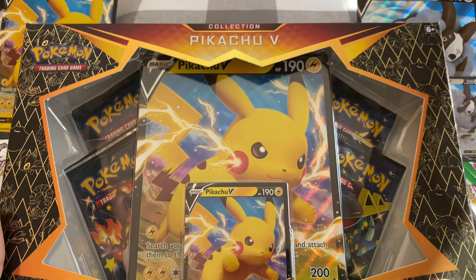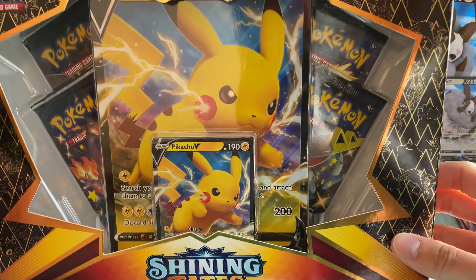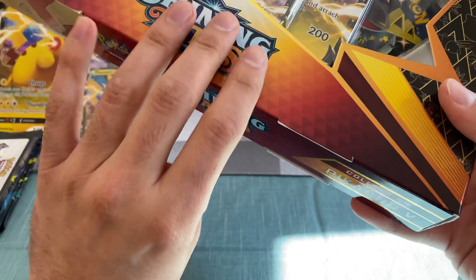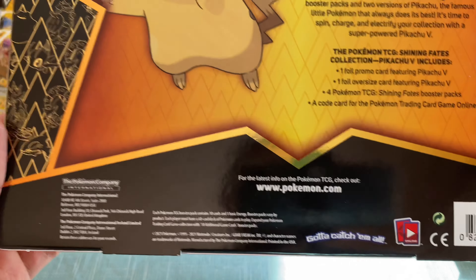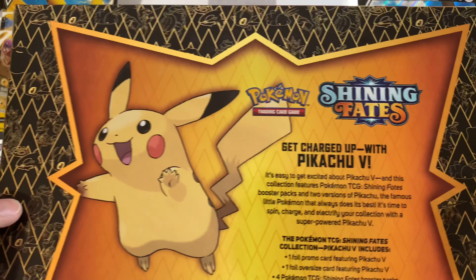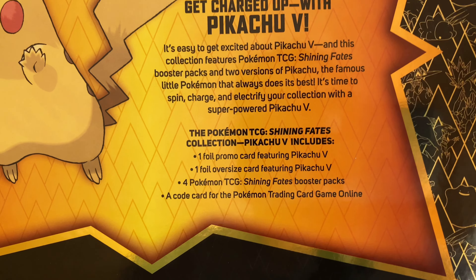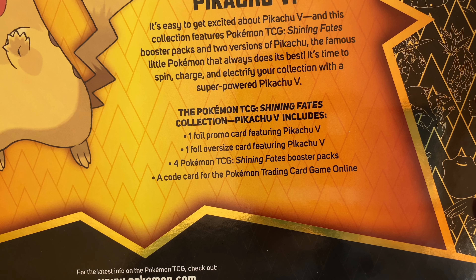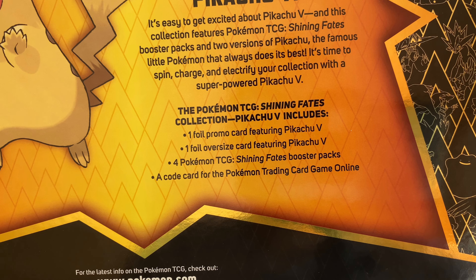I figured I'd open up at least one. This is what a Pikachu V Collection box looks like — it's really nice. Get charged up with Pikachu V. It's got the promo card, the oversized promo card, and then four Shiny Fates booster packs and an online card.